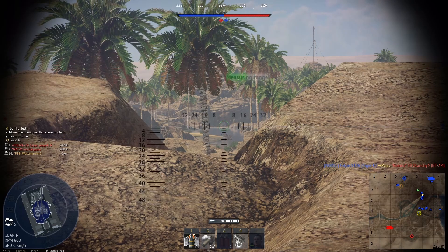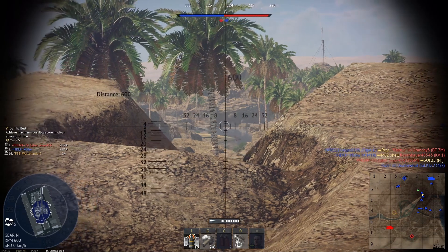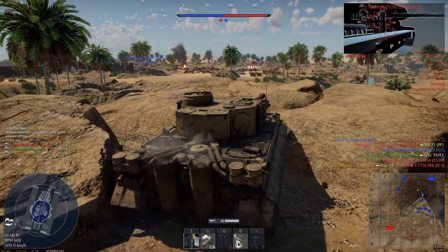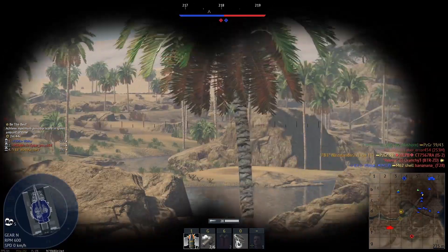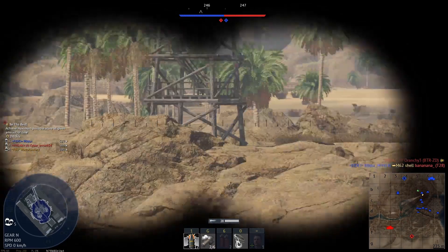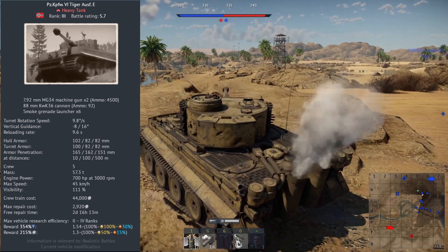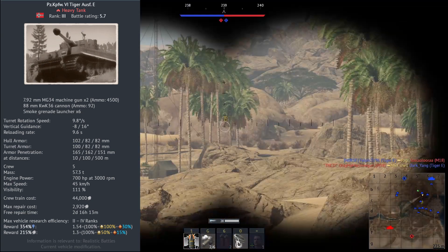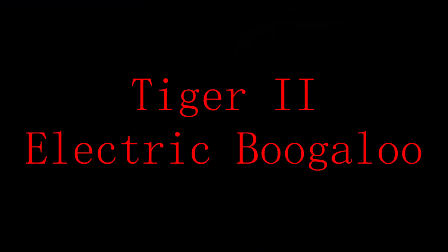As far as the Tiger goes, the Tiger H1 is just one side of the coin. In comes the rather pitiful Tiger E. Sitting at a BR of 5.7, it runs into its first problem — 90% of the time it'll get up-tiered to 6.3 or even 6.7. I've only had once or twice where I've not spawned right next to a Tiger II, which is my direct upgrade. This newer model has some changes: 50 more horsepower, some track armour, but also a slower turret rotation and reload speed. Although the Tiger has rightfully gained a powerful reputation, it's time to move on to something bigger and better — Tiger II Electric Boogaloo.